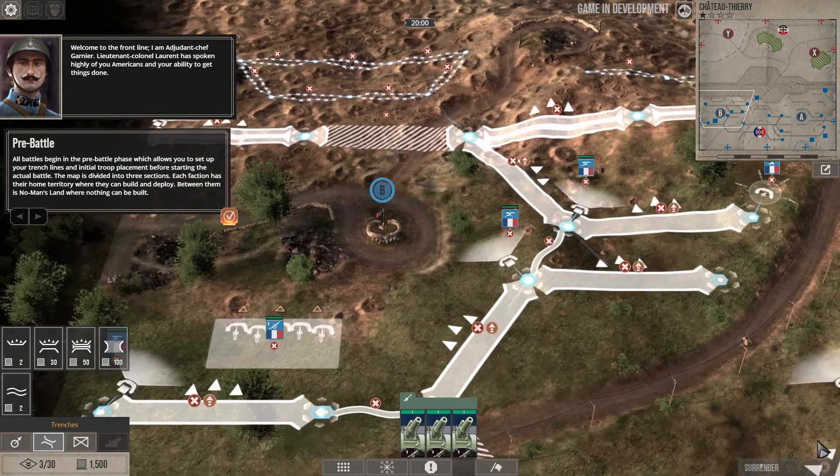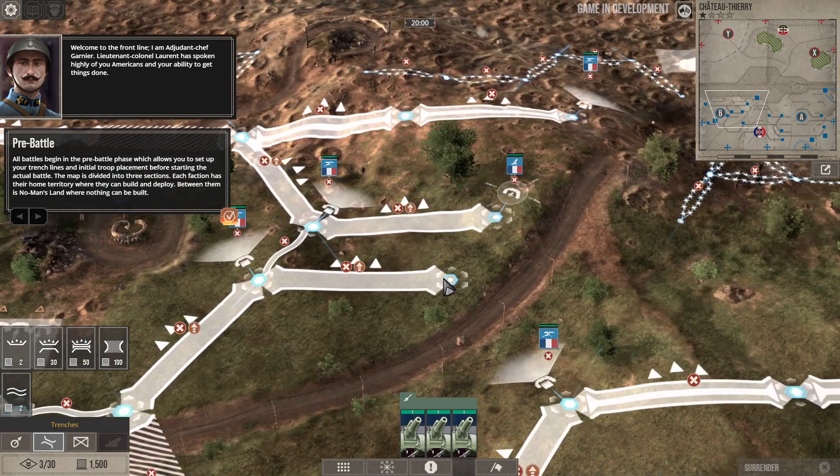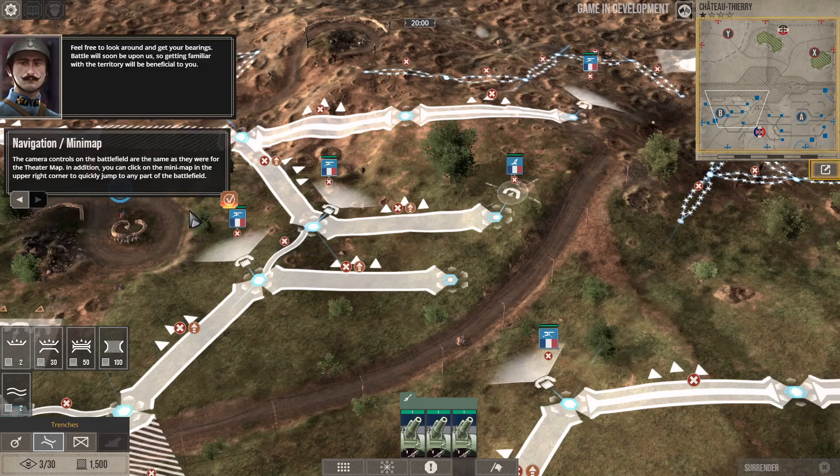This is the pre-battle deployment phase. Feel free to look around and get your bearings — battle will soon be upon us, so get familiar with the territory; it will be beneficial. The camera controls on the battlefield are the same as they are for the theater map. You can also click on the mini-map in the upper right-hand corner to quickly jump to any part of the battlefield.